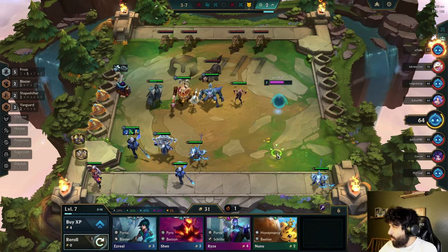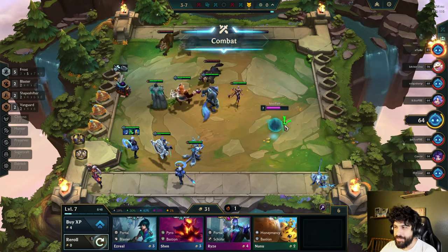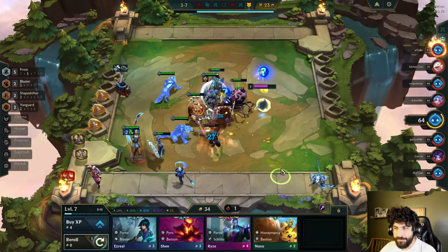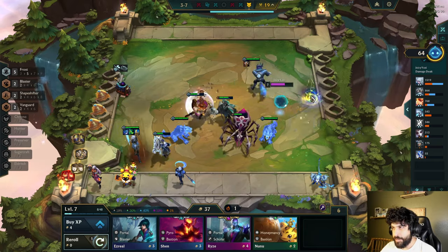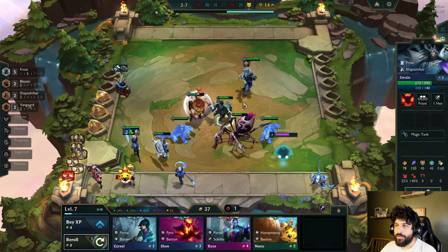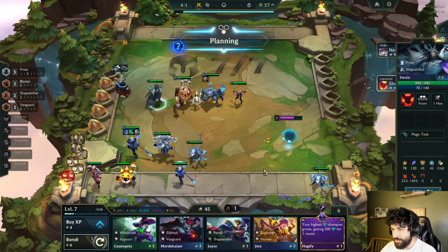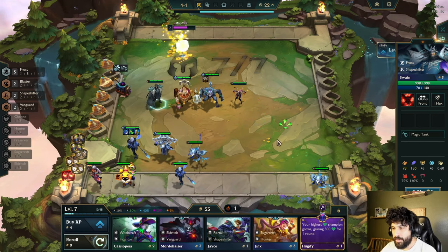I gotta cough. I hate being sick, dude — especially when new stuff like this comes out. I just want to play it all day, but I gotta go take care of myself. Belt — that's a tank item. Should I put that on Swain? I feel like I should. Good old classic Swain, a drain tank. Another item I missed here — gold.